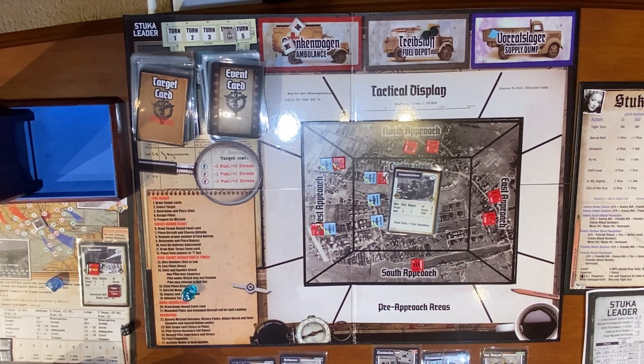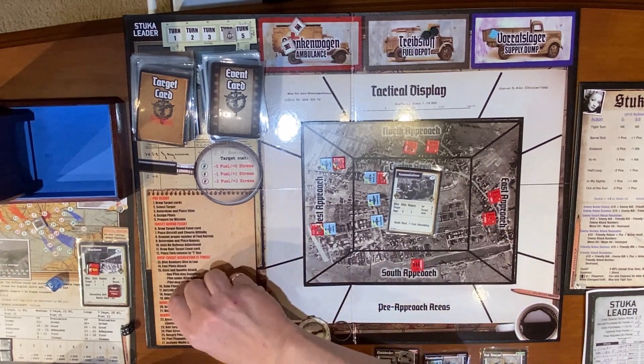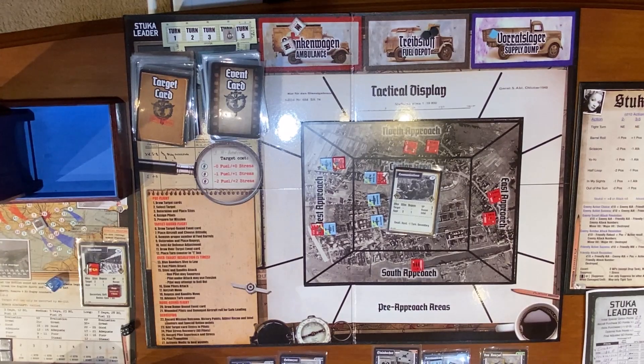Krautner's gunner gets one more chance to try and save the day — he needs an eight, gets a six. Spitfire fires: he is minus one, Krautner's robustness is one so he's even. Krautner's ATA is minus one so he's plus one, position plus three, action result — subtract one from site, so he's plus two.